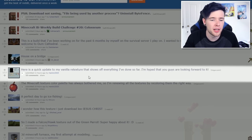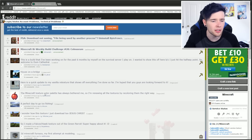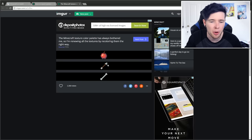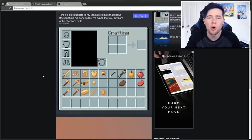Here's a quick update to my vanilla retexture that shows off everything I've done so far. Let's take a look at some new textures — so it's like new textures for gold. This post is to do with it as well: the Minecraft color palette has always bothered me, so I'm renewing all the textures by recoloring them. They've literally white-balanced the bones and the arrows, the red is a lot more realistic on the apple, and the gold actually looks more gold than yellow.